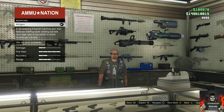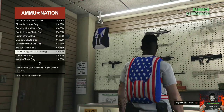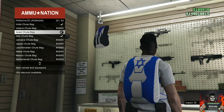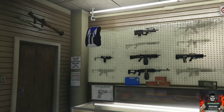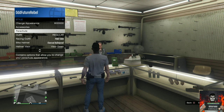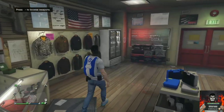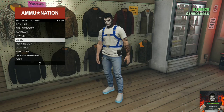Make your way over to the nearest ammunition store, go over to the front counter, go over to parachutes, go over to parachute bags, then purchase the Israel troop bag — it's the blue and white one. Back out from the front counter, open up the interaction menu, and equip the Israel troop bag on your saved outfit.